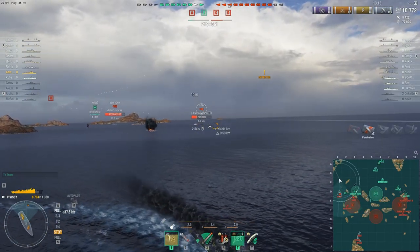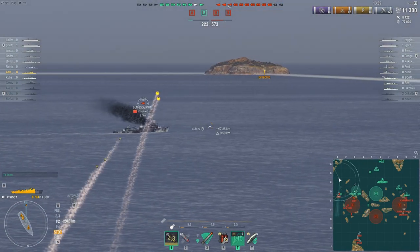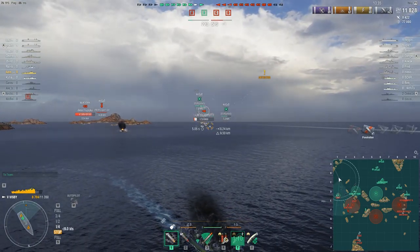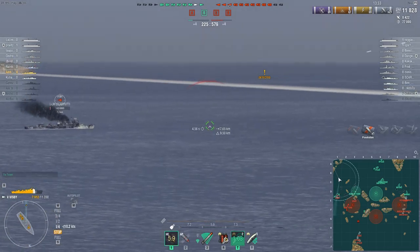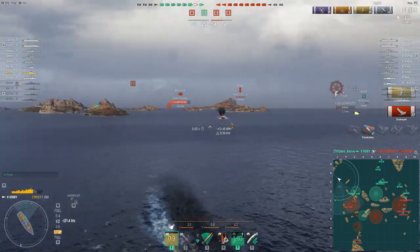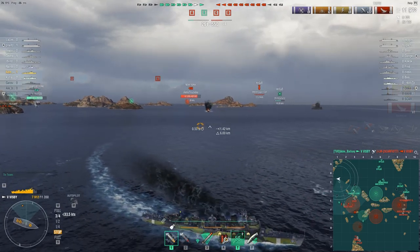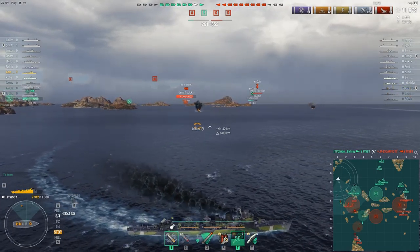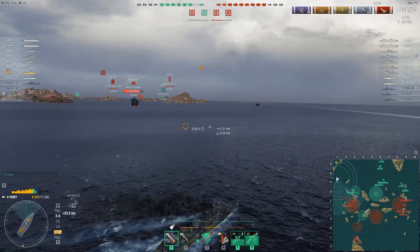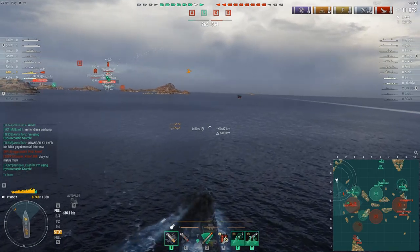With these high shell speeds I'm able to comfortably land shells with regularity. He has turned away — I'm going to slow my speed. He does take a strike from the carrier. One shell hit is all it'll take, and the enemy Visby goes down. So we've managed to remove one of those enemy destroyers for the loss of minimal damage — pop my repair party, start pushing forward to see if I can engage this second destroyer.